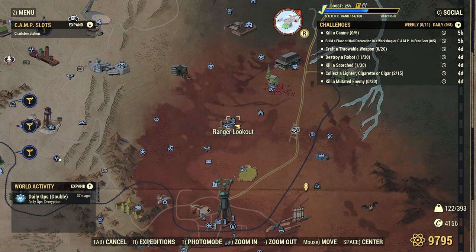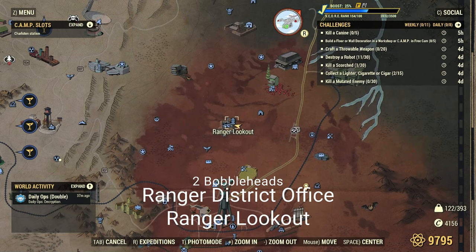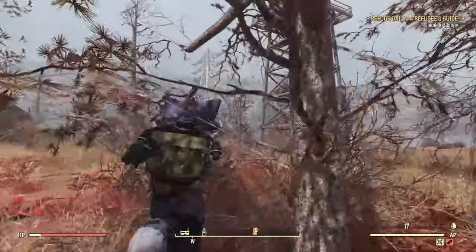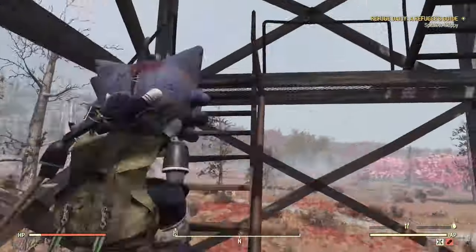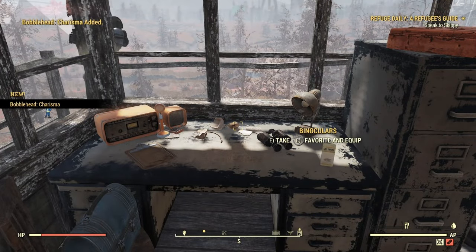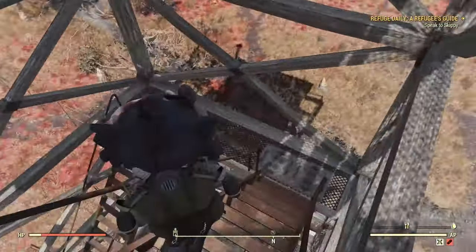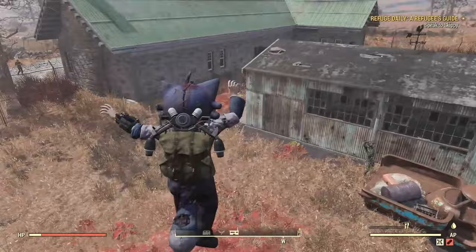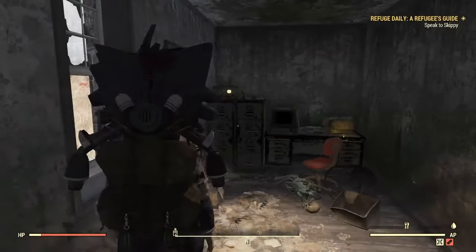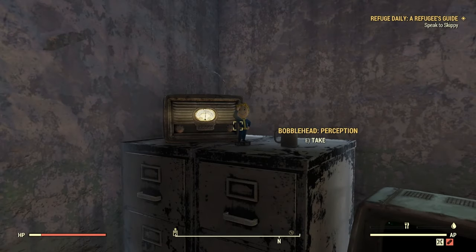Moving on to the Ranger Lookout and the Ranger District Office. I kept these as one location because they have the same fast travel and they're both far, so it just worked out good here. The Ranger Lookout is going to be up in the top of this Lookout Tower — sitting right there, boom. You can jump down. It is a little bit too high. Then you're going to make your way and it's going to be in the office — right up this little offshoot here, go right in and right to the first right there.